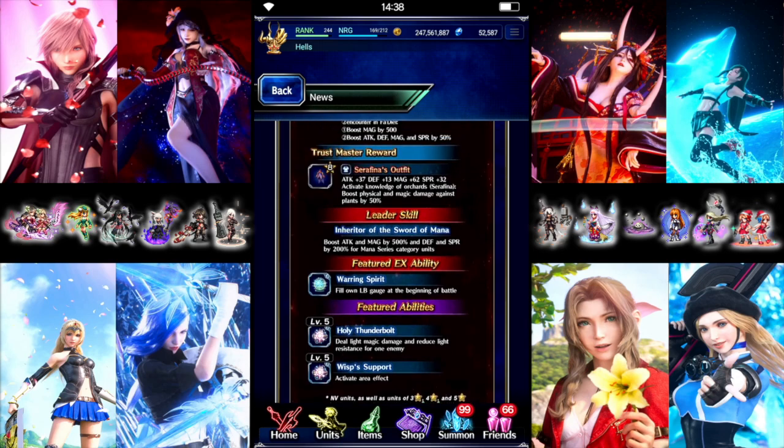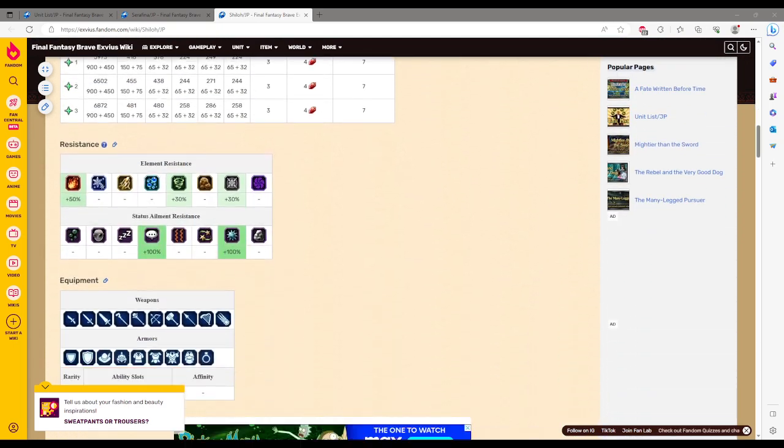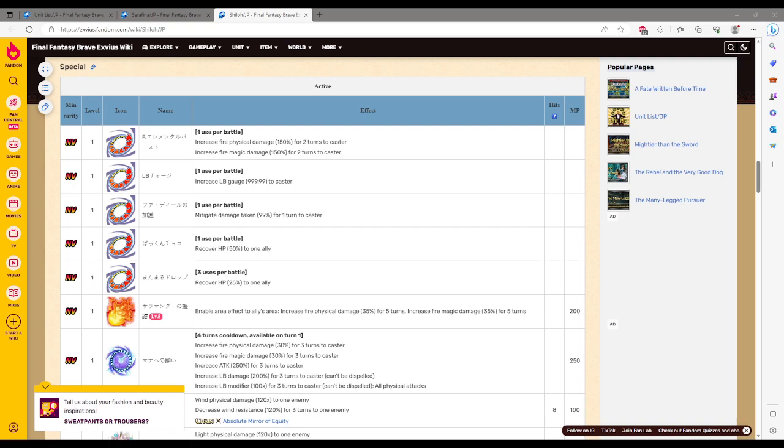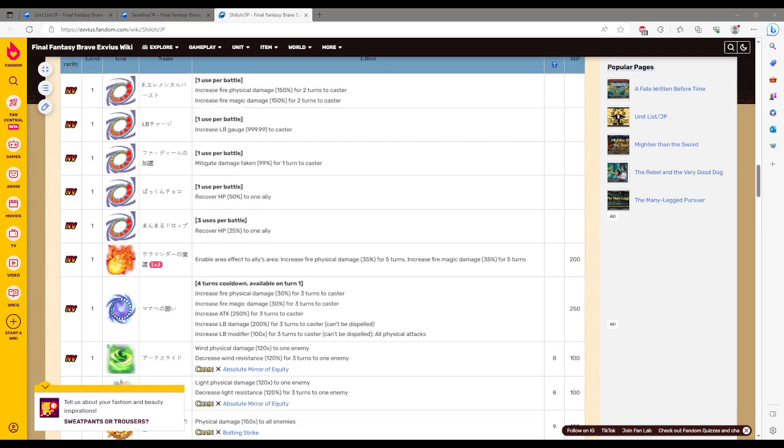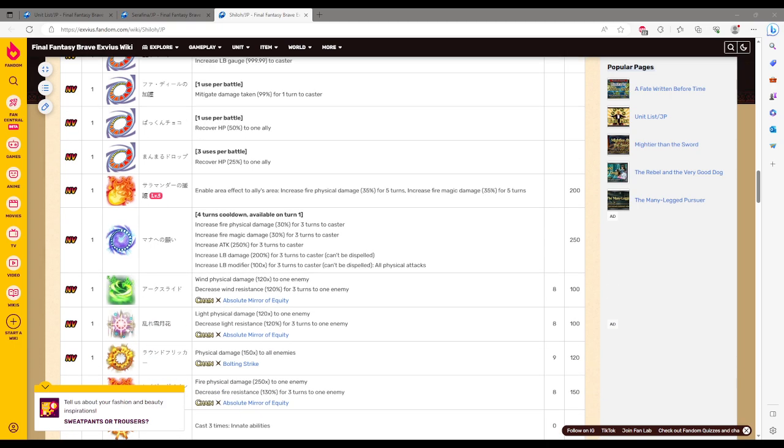We can take a look at their JP side, as they're not listing any global changes in the news. That might just be the skill names on the killers, which is fine. Shiloh up first — he's a fire user. 150 Fire Magnus, which is definitely helpful, plus the standard fill limit gauge. He's got mitigation at 99% for one turn — general mitigation that could be super handy at times, especially on the current Dark Visions. On-demand Fire Field for the party at 35% Fire Boost, which is really nice since it's just on demand whenever you want.